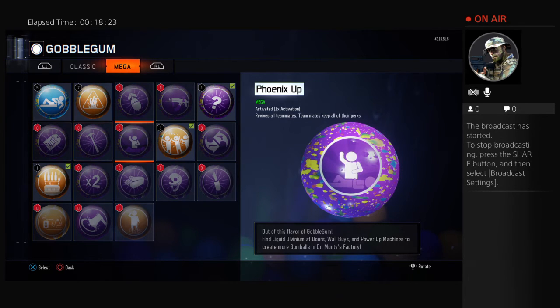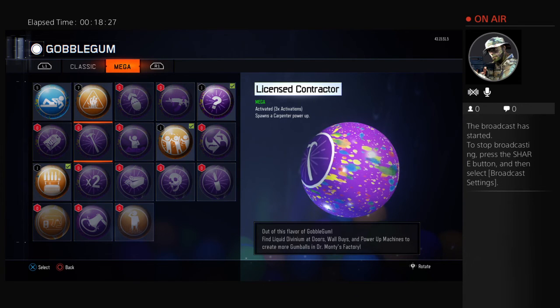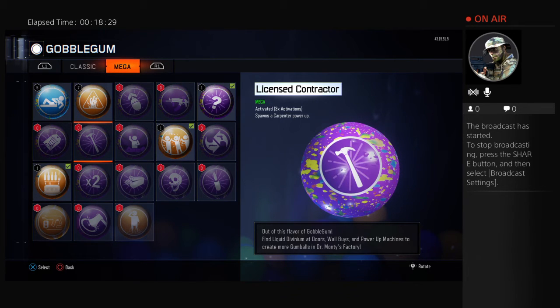Next, we have my least favorite Gobblegum — License Contractor. You'll probably know this one because basically what it does is it spawns a Carpenter. Carpenter doesn't do that much — it just rebuilds all the barriers around the map and only gives you 200 points. If you get lucky, you can get 400 with double points.